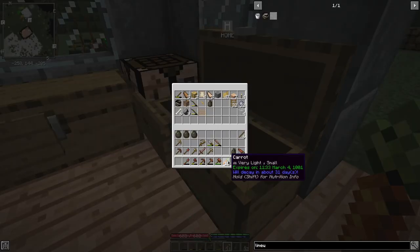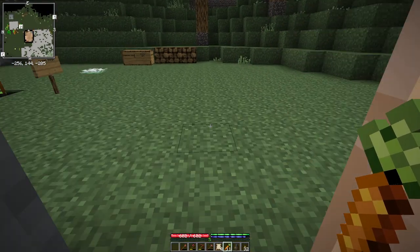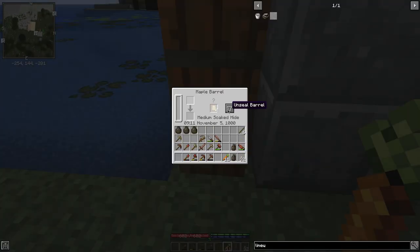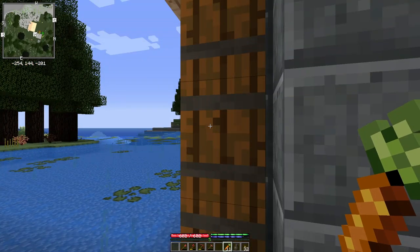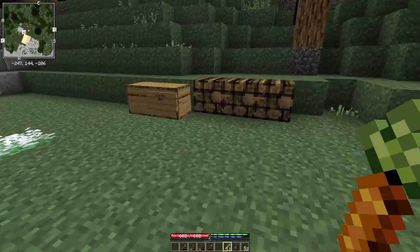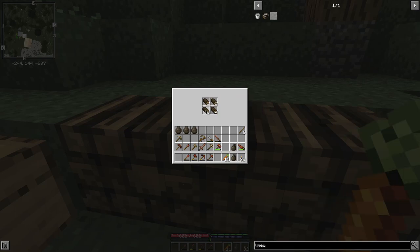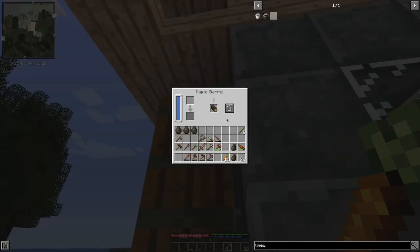So let's grab some hides. There — I knew I had some hides. The first step of the process is we throw them in the lime water. The second step we'll just use fresh water, so that barrel's fine. But the third step will require tannin, for which we will need a log. Oak — I like oak. It used to matter; there were only certain logs that worked, but now I think all logs work. Put that up there and it'll eventually give us some tannin.